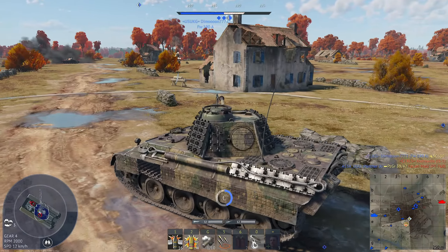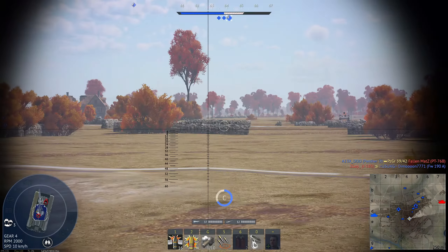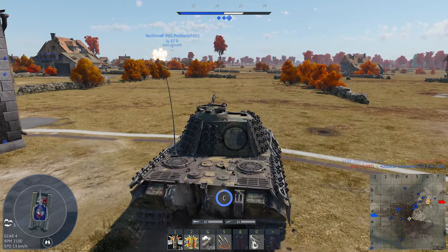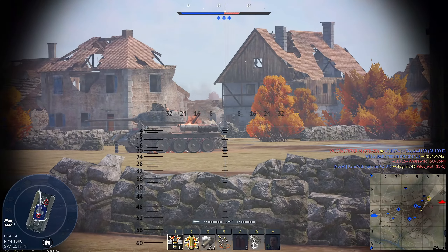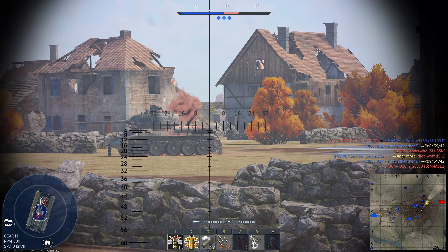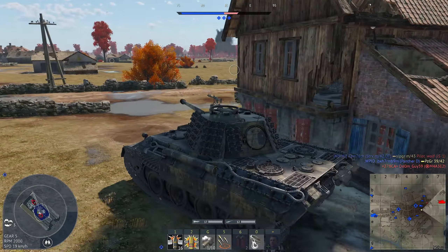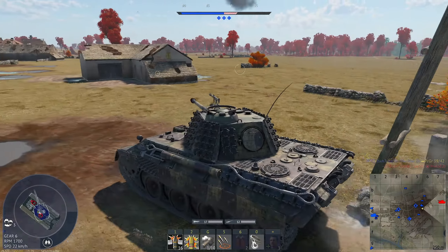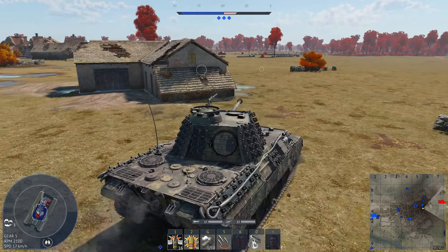Hello and welcome back to another video. Today I'm going to be playing the Panther A here at 5.7. The Panther A used to be a bit better — it had a bit more traverse and a better engine — but sometime in October of last year they nerfed it, so it lost all of that. Now it's just a slightly worse Panther G, because the Panther A's sides are 40 millimeters thick while the Panther G has 50 millimeters. It's still relatively fun to play though, so let's see how we do.